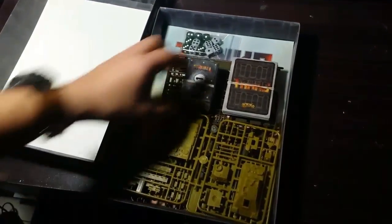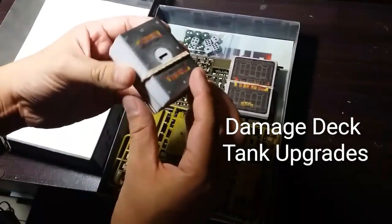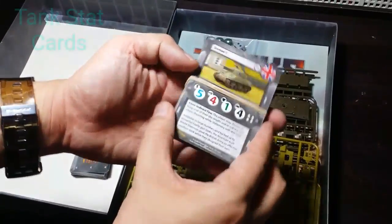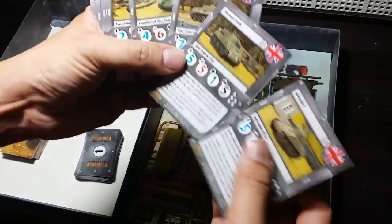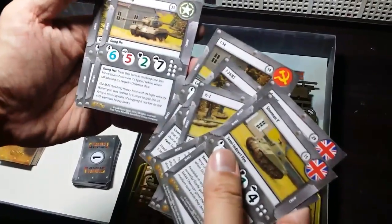First are some small cards — these are obviously the upgrade cards and damage deck, a similar feature to another space fighter-based game. These larger cards are the tank stat cards, and I was surprised to see that they included more than just the cards of the tanks in the starter. This is good as it allows us to browse other tank choices.